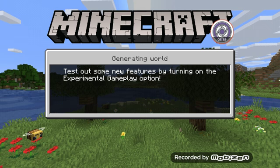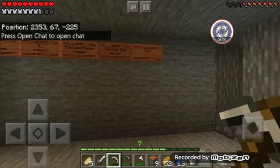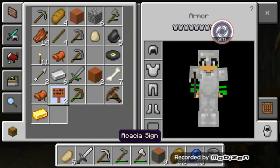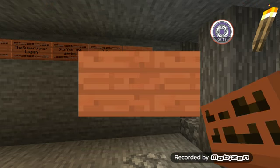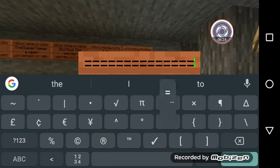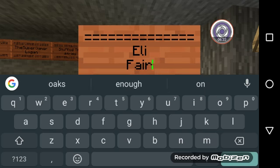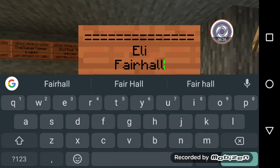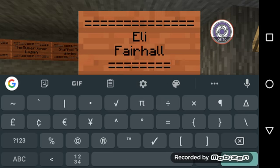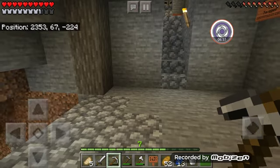If you guys are enjoying the Hardcore series, make sure to leave a like on today's video, subscribe, and turn on post notifications so you never miss a future upload. Also check out the previous videos in this series. Today's sub wall person is Eli Fairhall — welcome to the subscriber wall! And there we go, we have our new member of the sub wall.